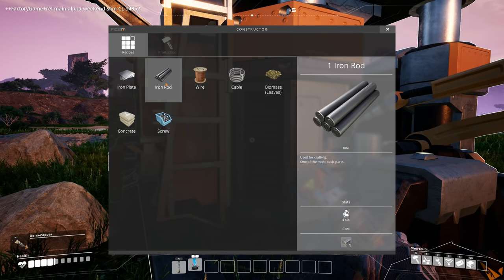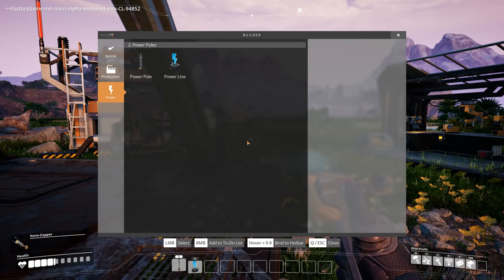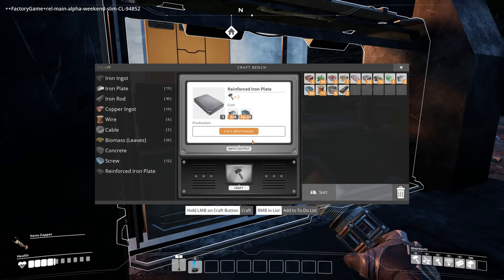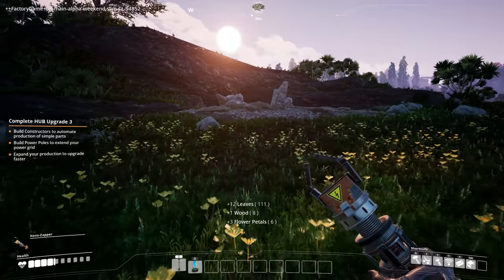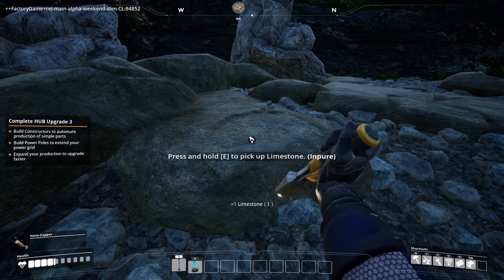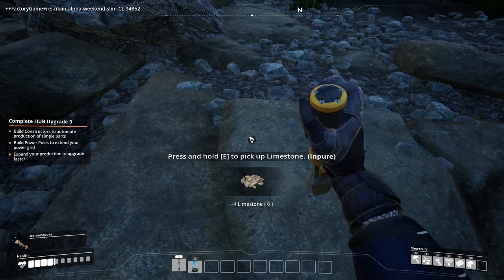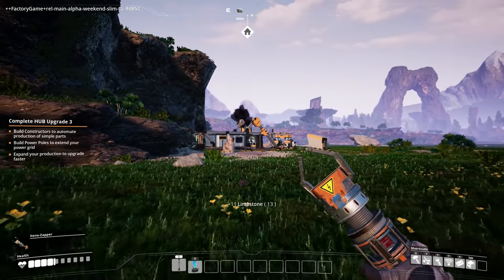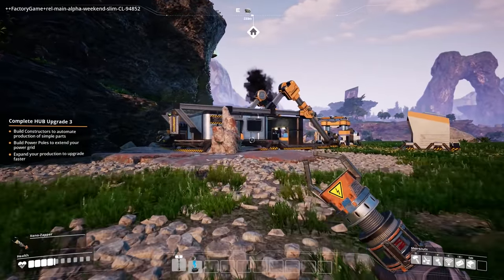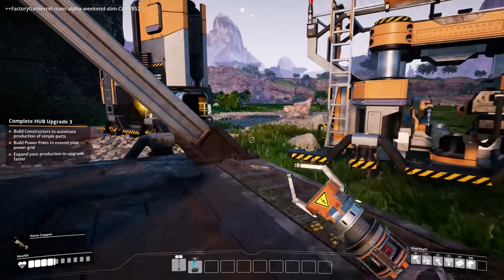What do we need — poles, extend and expand your power grid, upgrade faster, simpler parts? Okay, we can make basically whatever right. Let's do iron rods. I have to be able to build the power pole. What does that need? I need concrete — oh, is that what the limestone's for? Oh god dang it. Oh wait, is this it right here? So I could put portable miners here. It might be smart to do that for both copper and limestone. All right, that's enough for now. What is that — pollution? How is it that we are already going to this planet and destroying it immediately? Jesus Christ. That's not a statement on anything, I just think it's hilarious.